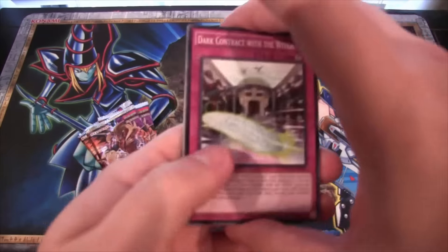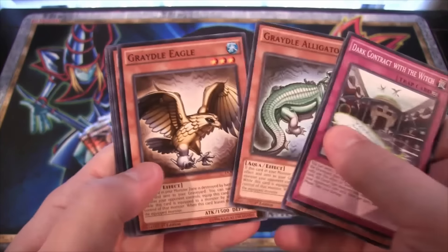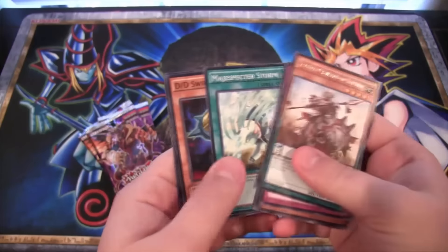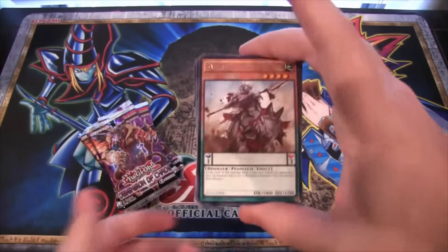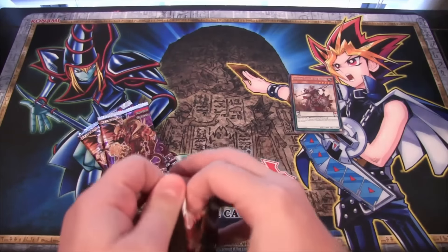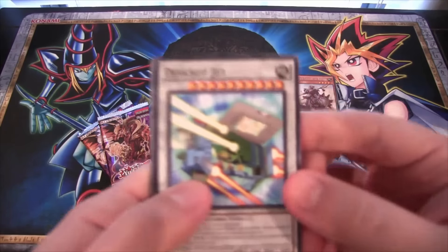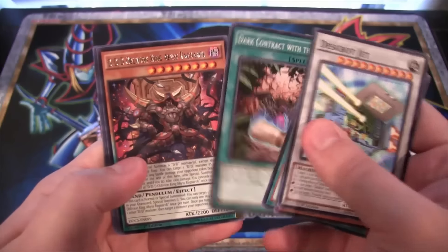Getting some of the different Dimensions, and everything — Gradles on there. Then we have a preview card which is Samurai Cavalry of Reptile for our rare. We got one of each of the Gradles effect monsters, which is pretty cool. I already have all the ones I need but it's kind of funny to get all three in one pack — not bad.